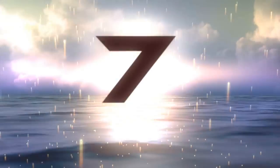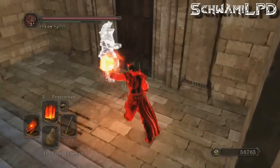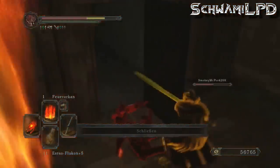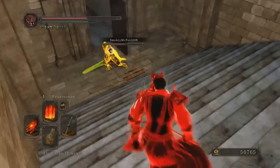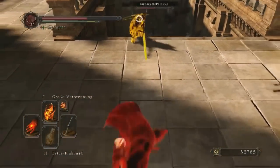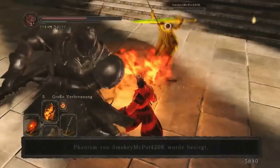Number 7 involves another three-man gank squad and a ninja red phantom. He uses a firestorm which damages the white summon but unfortunately does get backstabbed by the sunbro. The white summon starts firing off sorceries and the sunbro is looking pretty feisty, so the invader understandably backs up and tries to get to a better position. At the top of the stairs the sunbro chases him, whiffs, and gets slammed by a drakekeeper from behind and finished off with a great combustion.